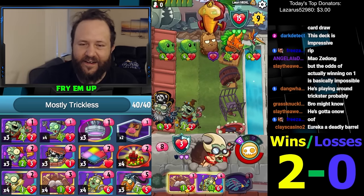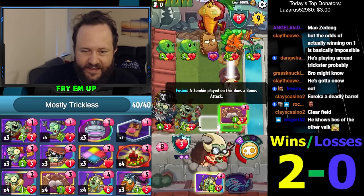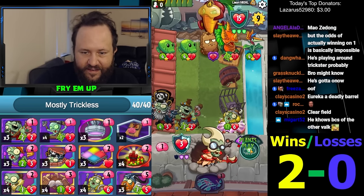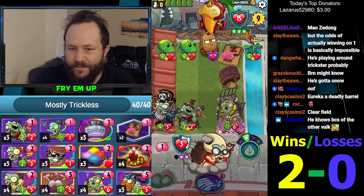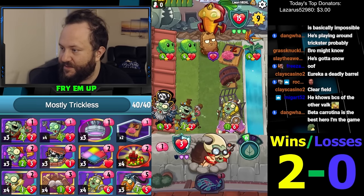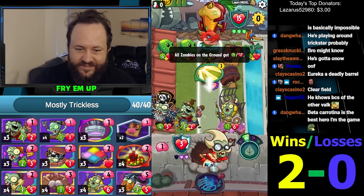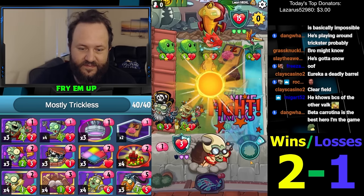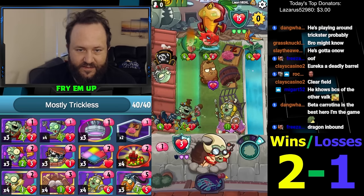The only way for us to win is if every minion in his hand only has one health. Chances of winning? Zippo. There's no out here other than that extremely rare chance. This doesn't even do 15 — we're definitely dead. This card killed us. We just needed a Fruitcake and we didn't get it. All right, we're two and one. It has more than one health — we lose. Dragon and bounce — you guys were correct.